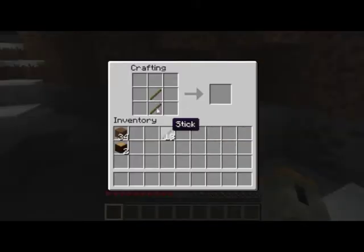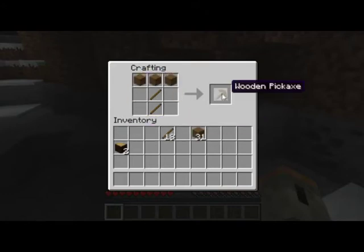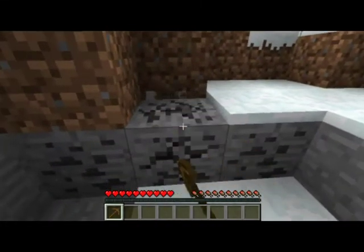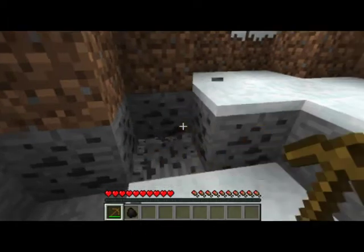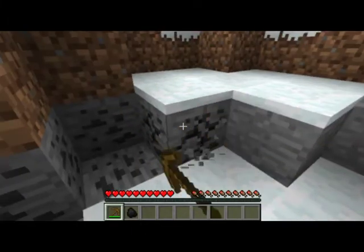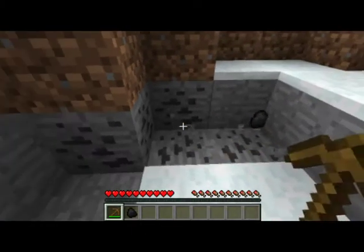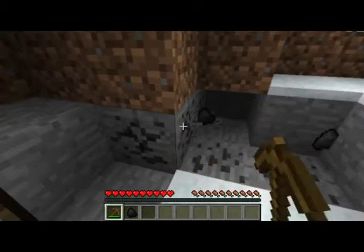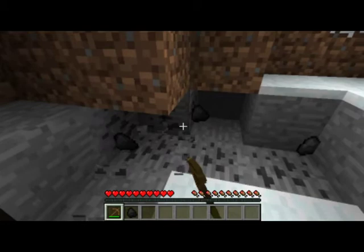So we're going to start off with a pickaxe, which is two sticks then three planks across — you can see it looks sort of like the wooden pickaxe itself. Now left-click and you'll attack the coal. You won't get the blocks, you'll get the little tiny pieces of coal, like right there. You can use that for torches, which we do need to light up the darkness.